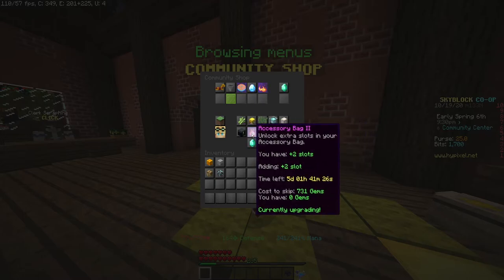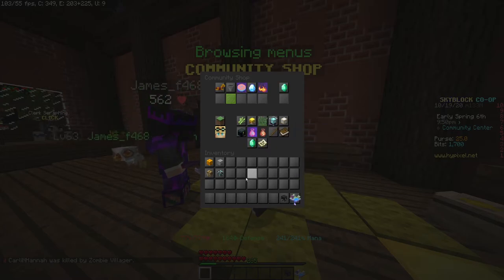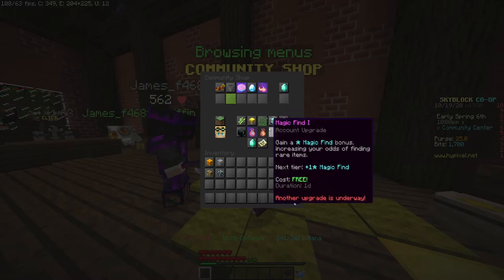The accessory bag is what I'm doing because I personally feel like it's really good. The accessory bag upgrades cost a lot of redstone, and even then you still have more talismans that can't fit. By upgrading this you get two extra slots every time, giving you a bunch more room for all the extra talismans that are sitting in your inventory.